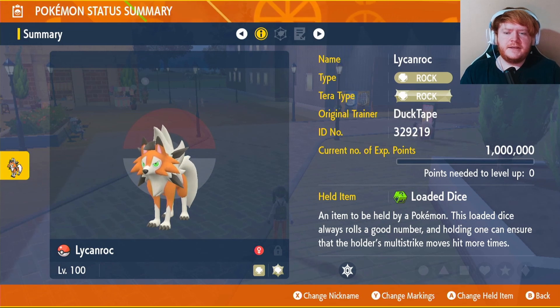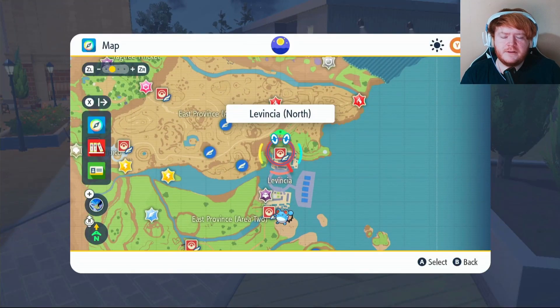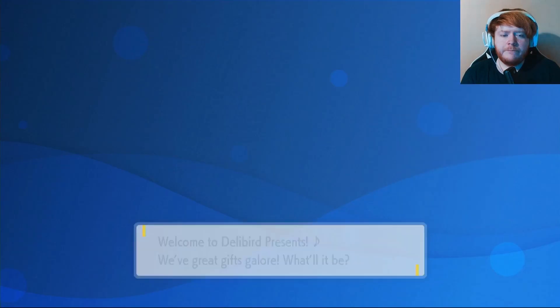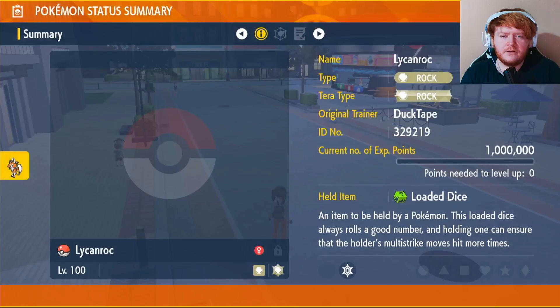Now that we've covered how to catch it, we're going to be holding the item Loaded Dice. To get the Loaded Dice, come over to Levincia North and head to the Delibird shop. Go inside, click battle items, scroll down and you should find the Loaded Dice for 20,000 Pokédollars. If we use Rock Blast, instead of hitting two to five times it will hit four to five times, guaranteed to do at least 100 damage. Equip that onto your Lycanroc.